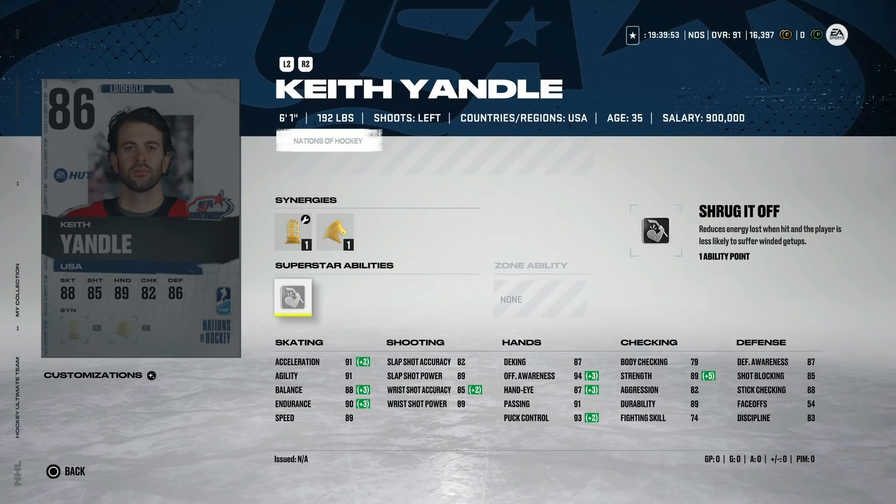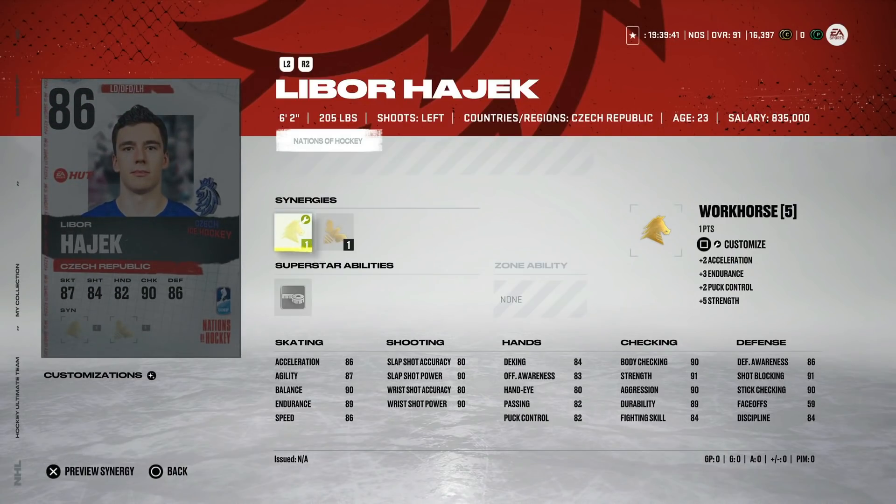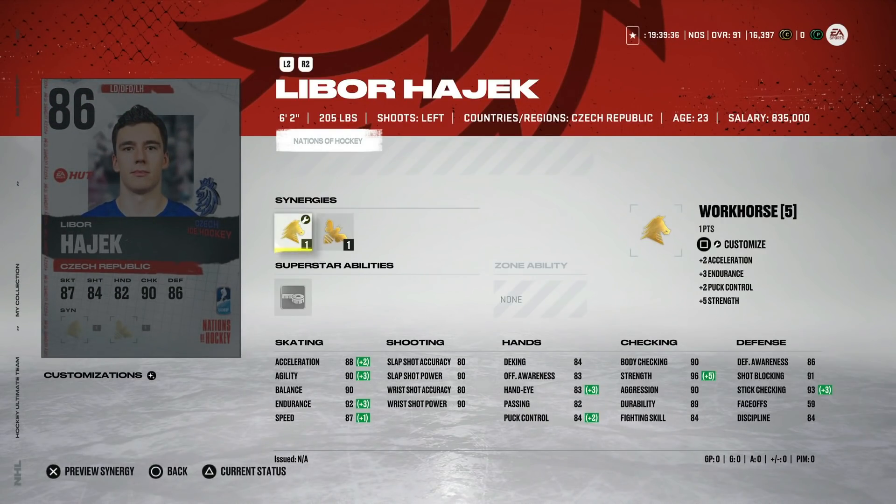We also got what looks to be a new superstar ability with 'Shrug It Off,' which reduces energy lost when hit and makes the player less likely to suffer winded get-ups. I have not seen that one before — it looks like a brand new ability here on the 86 Keith Yandel.